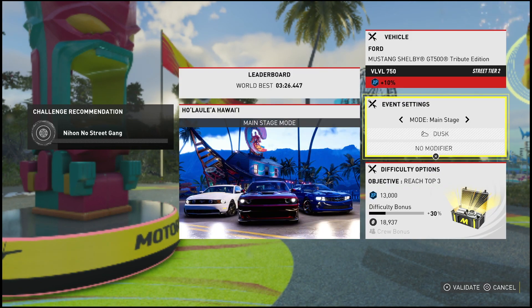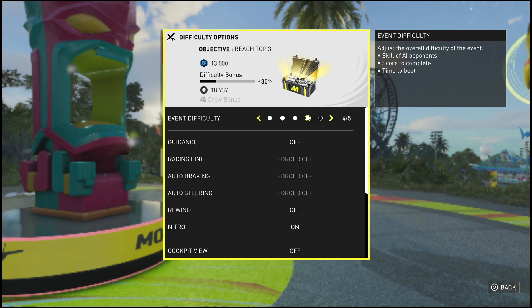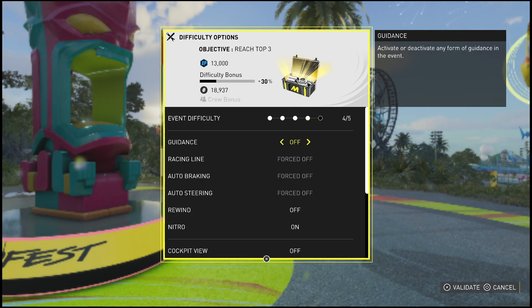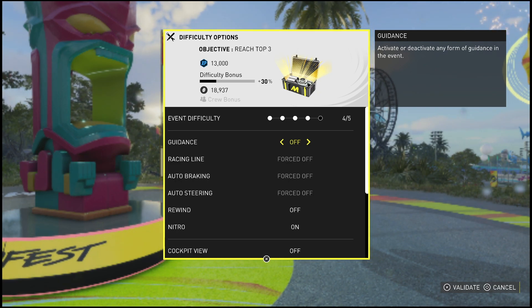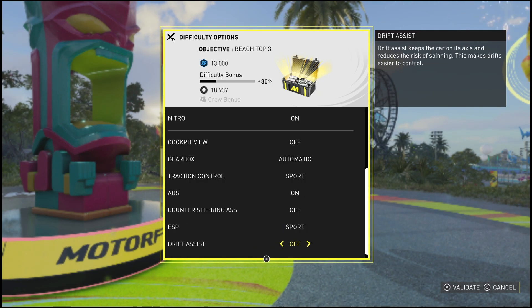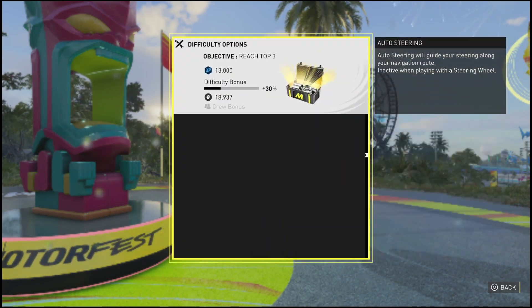The biggest thing which will change your XP boost and the amount of money you make is when you go into the event difficulty setting. You can actually adjust the difficulty and different aids within the racing. You can turn a lot of these aids off, like the braking assist and the line guidance, and you'll earn a ton more XP. With all of these different attributes turned off, I'm actually getting an extra 30% XP and money for every single event that I complete, which will help a ton when going through those playlist activities.